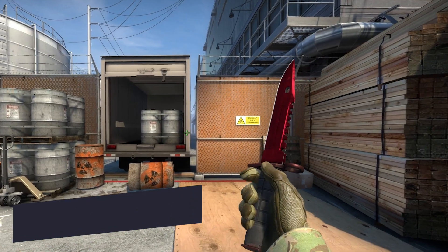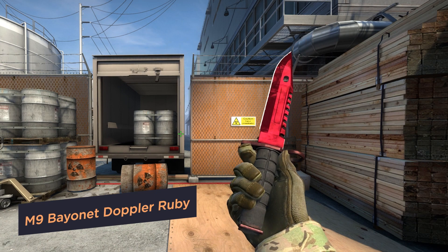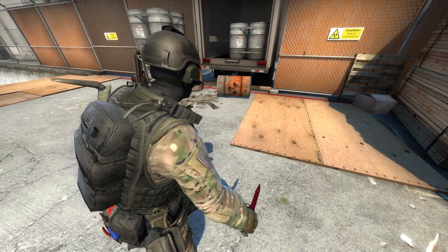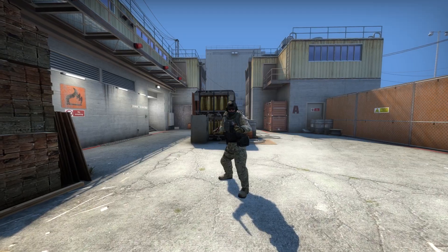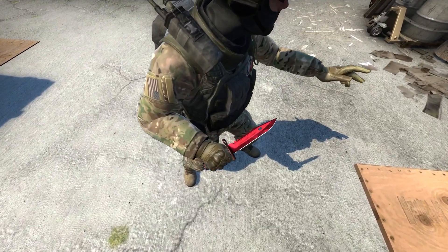We don't show knives very often, but this is one case where it would be a crime not to. Doppler Ruby. The color of the knife refers to that jewel. Dense clouds of dark smoke are spreading over the blade. Every player would like to have such a jewel in their collection.